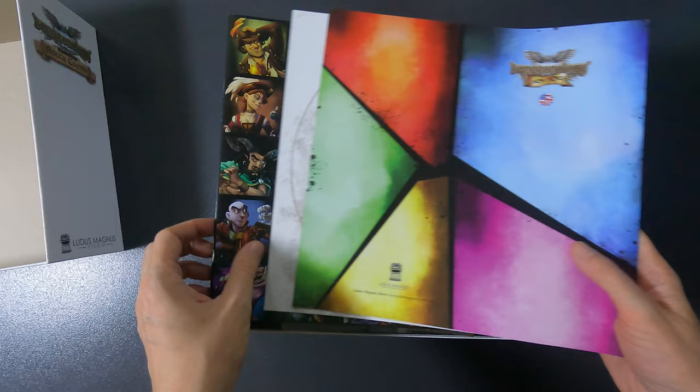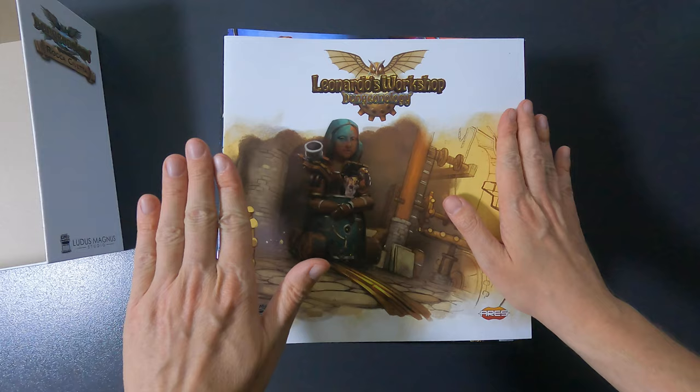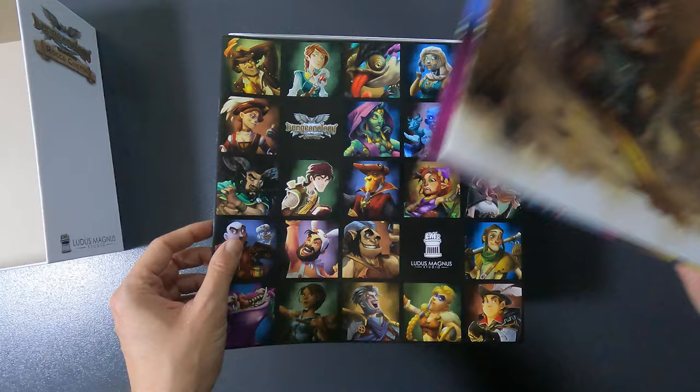So take this off. First of all, you can see the three rulebooks. I put them like this - this is one edge and these are the two other edges - because if you put them all together, one edge will be a lot higher than the other side. So you have the Leonardo's Workshop rulebook, Rigor Mortis, and of course the main manual.